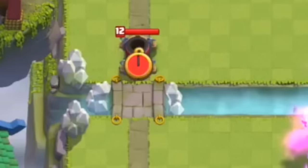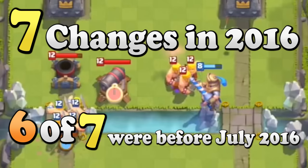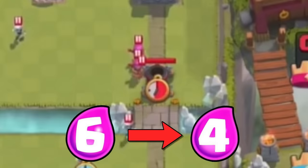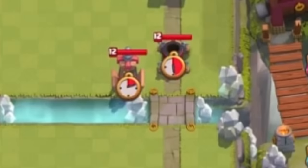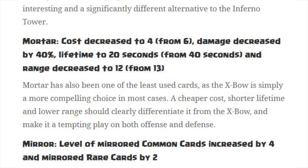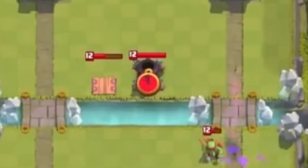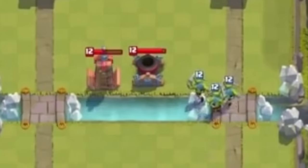But Supercell was nowhere near finished balancing it. This card received 11 total balance changes, and 7 of those were in 2016 alone — 6 of those 7 in the first 6 months. Not even a month after its first change, it would receive another. On February 2nd, 2016, the Mortar got a huge rework: its elixir cost was reduced to 4, balanced out by a 40% damage nerf, its lifetime being cut in half, and a 1 tile range reduction. Even this was a bit overboard, especially for a card that wasn't too good to begin with. Just one week after the rework, it would receive 10 seconds of lifetime back.